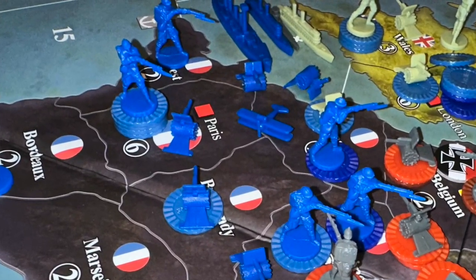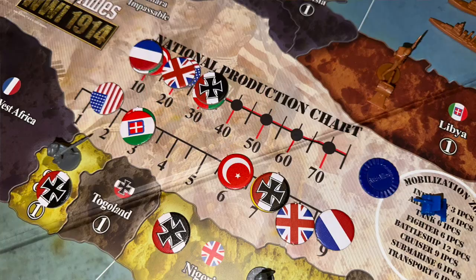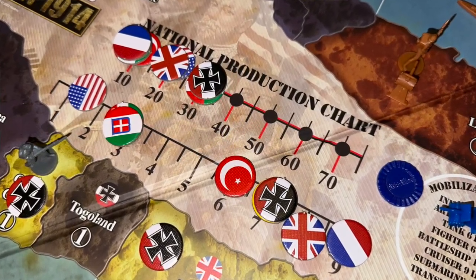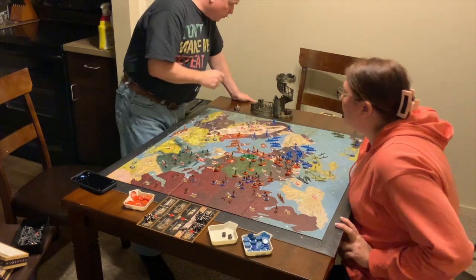In the case of Britain, you can also deploy units in India. You then count up all the territories you took during that round and add them to your national income. Now, the game is fundamentally different from the World War II versions of Axis and Allies. Here, in combat, you don't keep going back and forth until one side is eliminated — you only have one round of combat each.